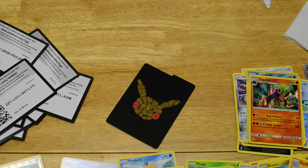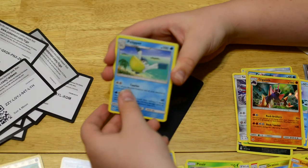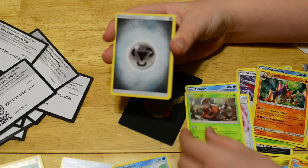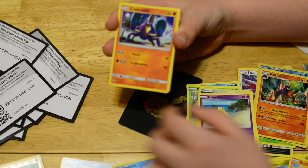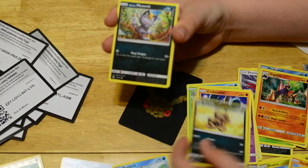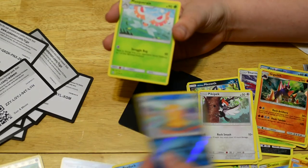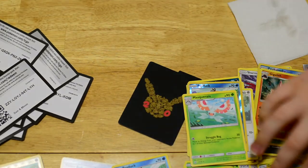That means we're going to get a regular rare Non-Holo. We have a Pelipper, Timer Ball, Pinsir, Metal Energy, Grubbin, Crabrawler, Sandile, Meowth, Alolan Meowth, Pikipek, Psyduck Reverse Holo, and a Munchlax Non-Holo Rare.